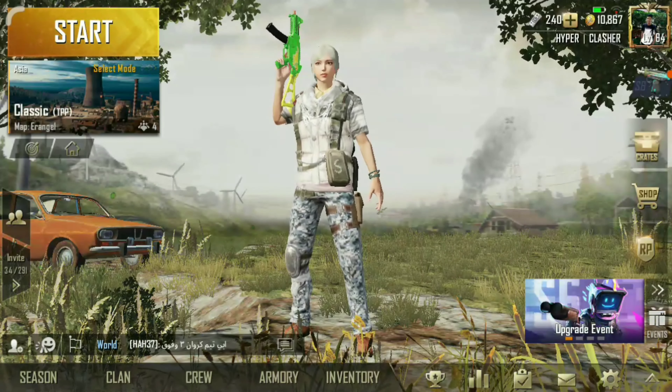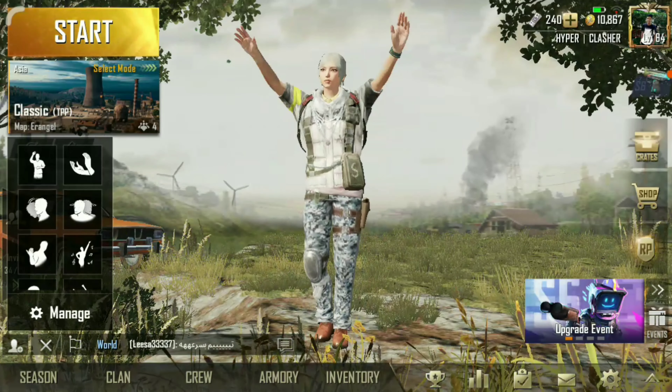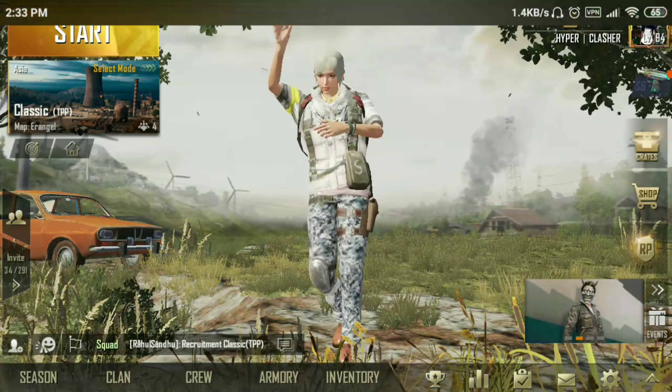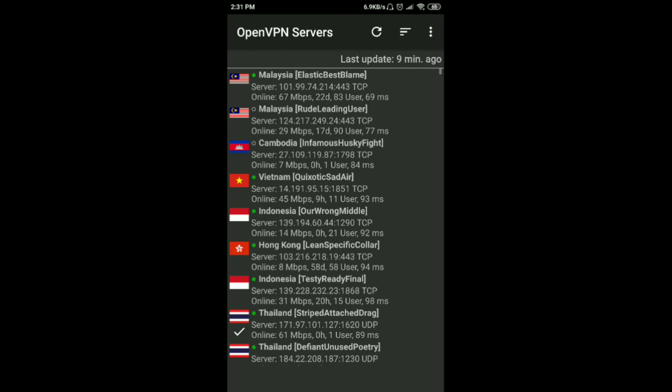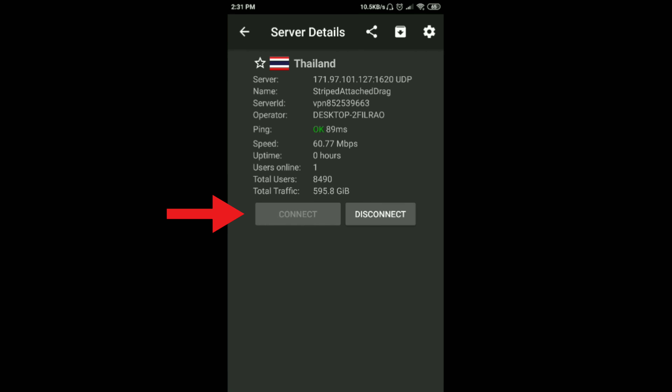Hey guys, welcome back to my channel! Today I'm going to show you how to get the UMP9 skin with Cerebral Fragment. First, download OpenVPN servers and OpenVPN, then open VPN servers, select the Thailand server and tap connect.